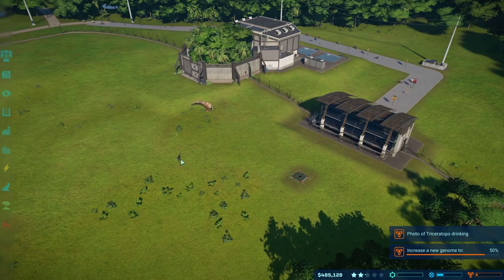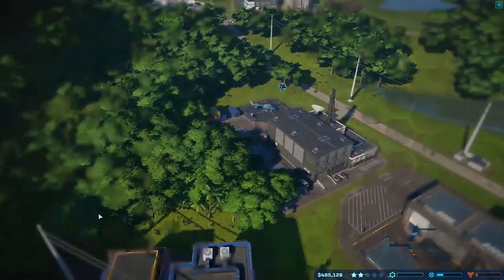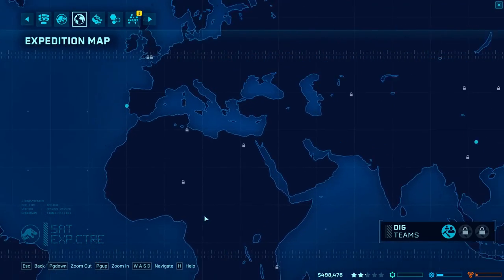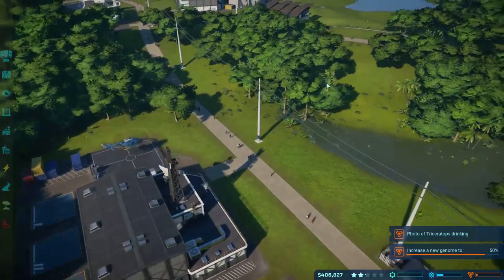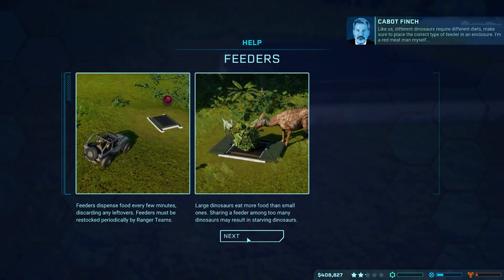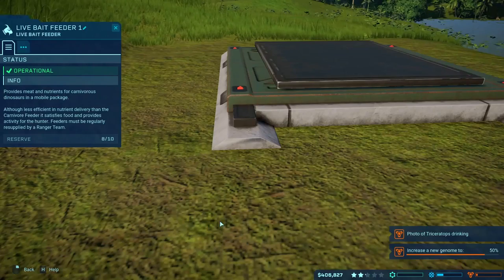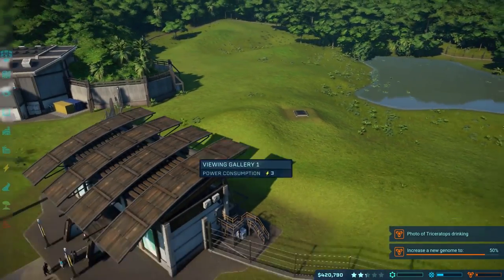Another minor niggle is building placement. I didn't come across this a lot, but when I did it was very irritating. Some buildings just couldn't be placed because the ground was ever so slightly uneven. There is a terrain editing tool — it's a bit fiddly, but okay — which you have to deploy to level the ground. It does get tedious when you have to level out a tiny little bump in an area just because you want to build a shop. You would think the building contractors might go through and level out that little bump, but no, they don't. A minor niggle, but it did get a little bit irritating when placing buildings.